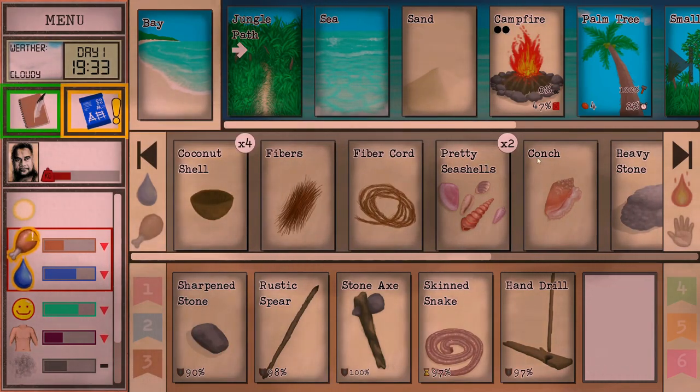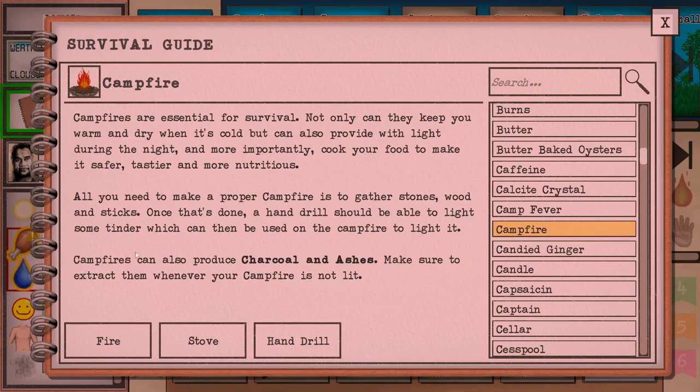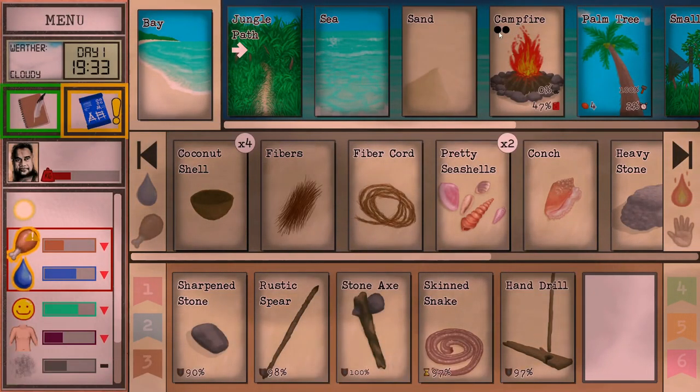Without more wood I'm not sure just how long this fire is going to last. It says 0% and then 47% with a little fuel indicator - I'm not 100% sure what this means. So campfire can also produce charcoal and ashes - make sure to extract them whenever your campfire is not lit. That's smart. And then it's got these two little symbols here - I also don't really know what these holes indicate. But let's just keep going.